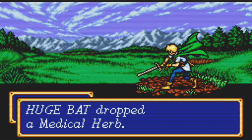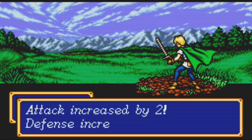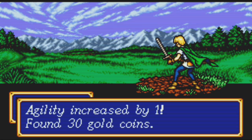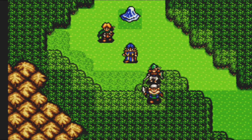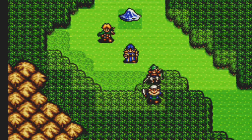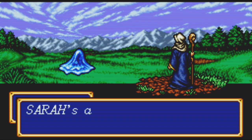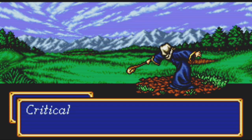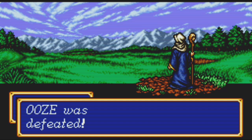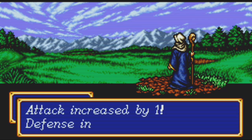The huge bat dropped medical herbs, which are very useful. We're continuing on to get to Hail's house. Sarah is in desperate need of healing right now. That enemy has one hit point left, so I'm going to attack it to get the experience — got 49 experience out of that, and a level up on top of it.